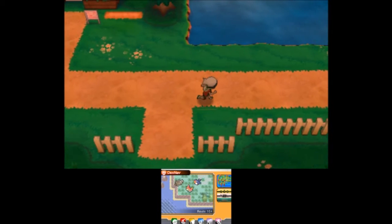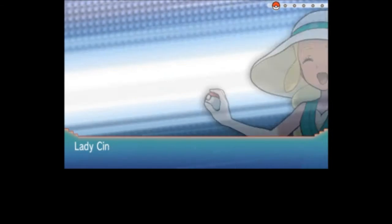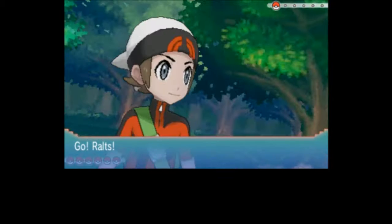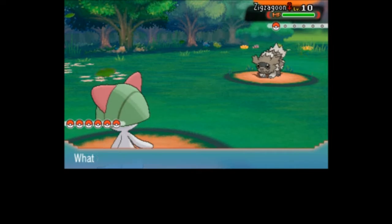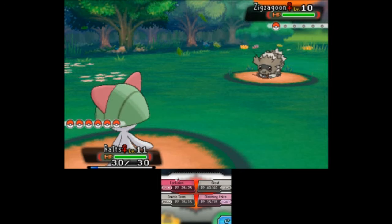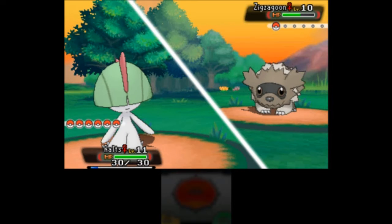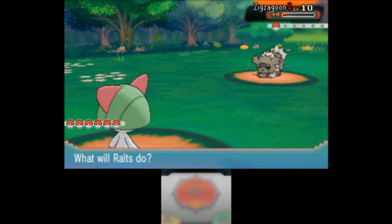Let's continue onward. There's a trainer up here - or no, that's a lady. Lady Cindy and her Zigzagoon. I need to get Thief on someone and re-battle these guys so I can steal their nuggets. Unfortunately, unlike in Generation 3, Thief is a physical attack in Generation 6, which kind of blows. I turned off battle animations - I do that when I'm level grinding because it makes it easier to do it quickly.